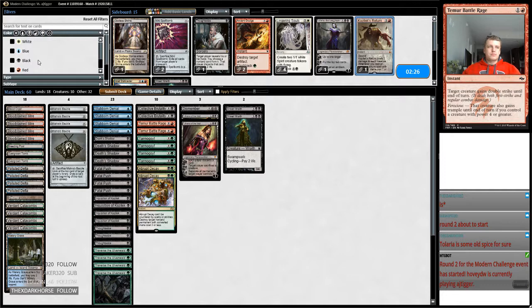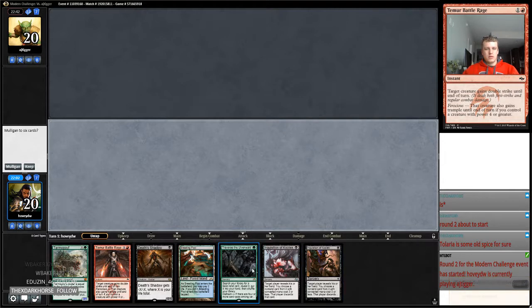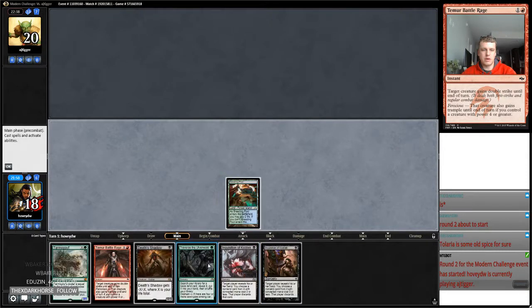That's what happened when we were playing Modern the last round — we lost the first game, won the two sideboard games. So I'm going to keep this hand because we have Death's Shadow and Temur Battle Rage. I'm going to Traverse for a swap on one, then Inquisition — or probably play Tarmogoyf. It depends on what my opponent does.